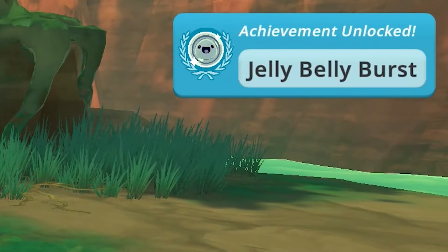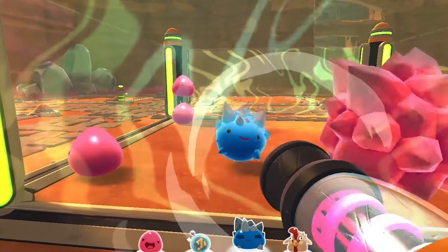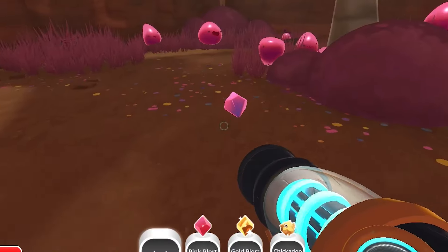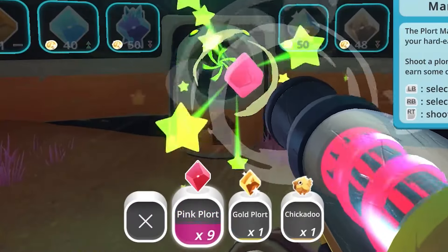And that's exactly what I did for my first achievement. On the way back, I picked up some pink and rock slimes and threw them in a cage to start making money. Basically, if you feed a slime, they'll pop out some plorts, and those can be eaten by a different kind of slime to make largos or sold for money.